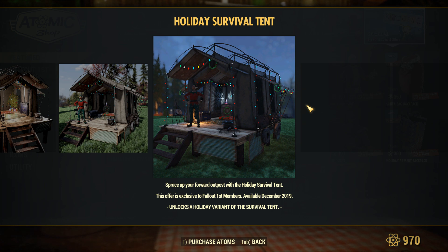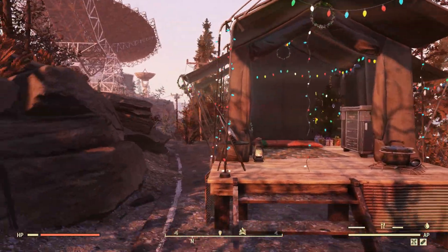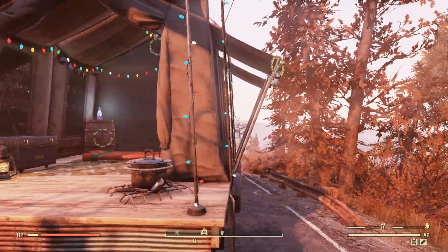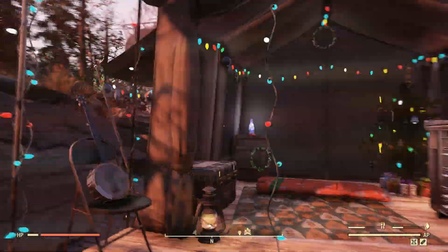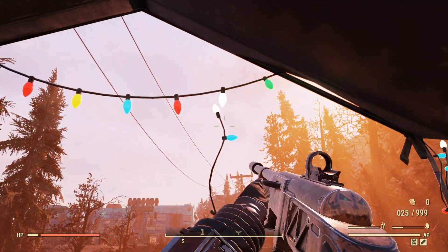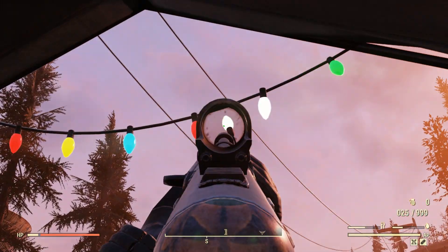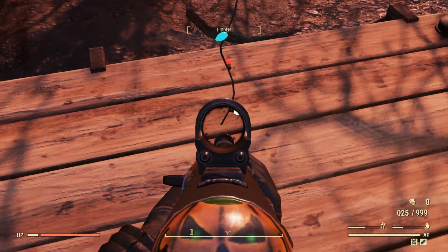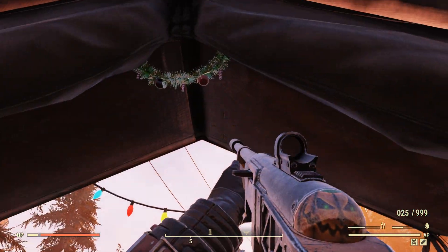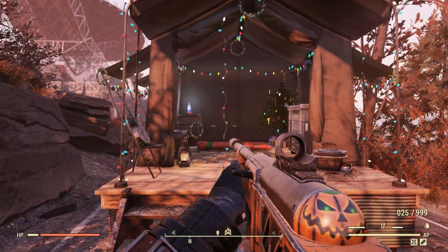For all you Fallout First members, here is the brand new survival tent and it looks super, super sick. It definitely looks better than the Raiders and Settlers one in my opinion. It kind of makes me think why we didn't get a Brotherhood of Steel one when Steel Dawn dropped, but nonetheless it's still pretty cool. The only issue I found was this light string — as you can see, it's not touching anything up there. There's a big gap between the roof and this white light, and it just goes down and clips into the ground. I don't think this is supposed to be here; if anything, I would assume it's supposed to drape down. But there is a pretty sizable gap there, so it's kind of defying gravity right now.